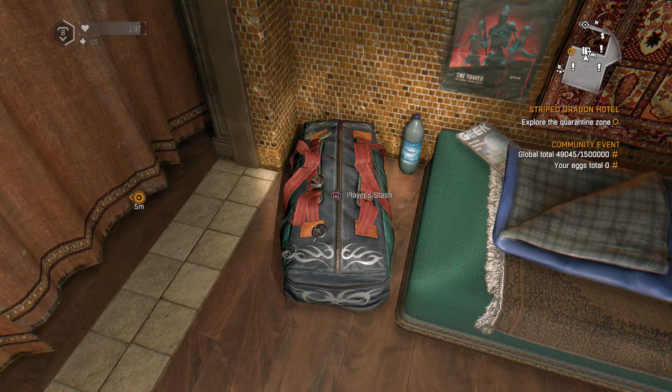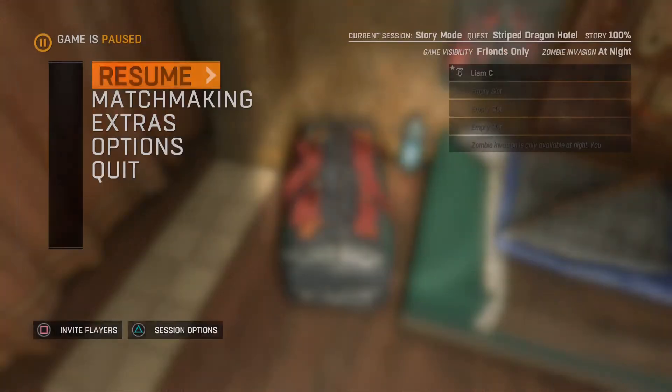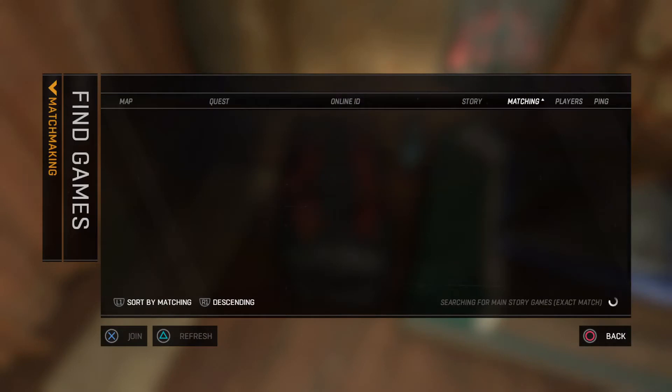Hello guys, it's me Minty20125 and I'm gonna show you how to do a duplication glitch. What you have to do is go into options, go to matchmaking, find the games, and then join the one which is the map you are in — because if you don't do that, then it won't work.